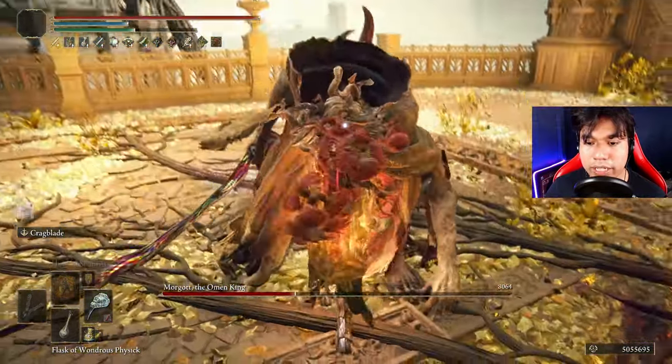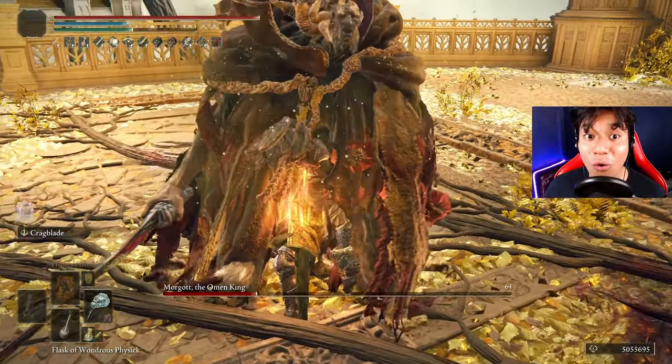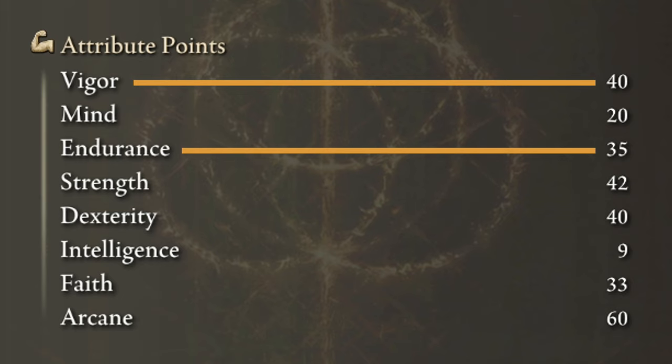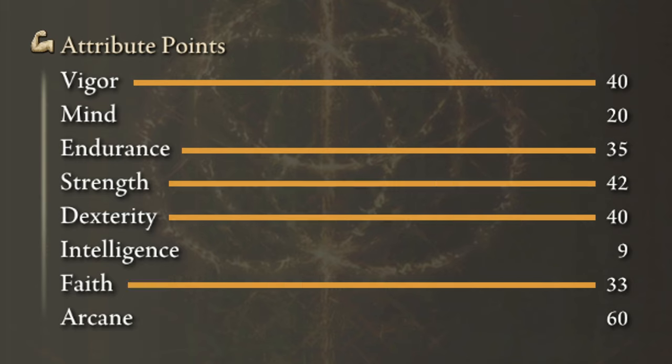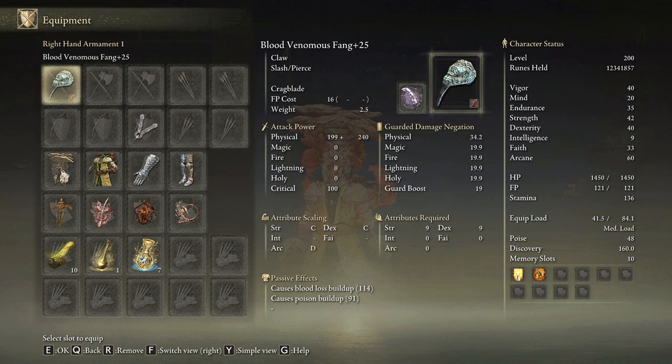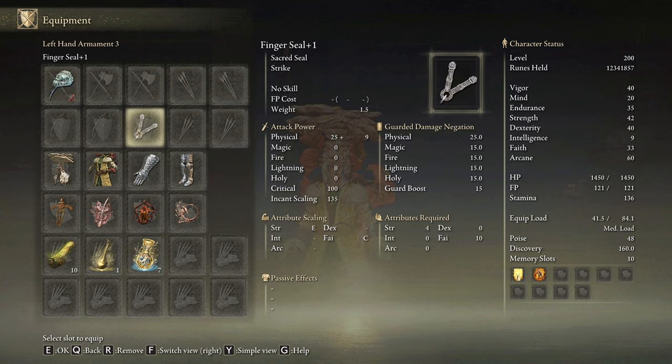First I'm going to show you the build and then we will beat every major boss of the game without taking a single hit. In order to get the true potential of this build we need 40 on vigor and 35 on endurance. We will level strength and dexterity to 40, faith to 33 and arcane to 60. Golden Vow and Howl of Shabriri are going to be our main buffs. The Venomous Fang must be upgraded to plus 25 with the Crackblade Ash of War on the bleed affinity, and we need any seal we have available to cast our main buffs.